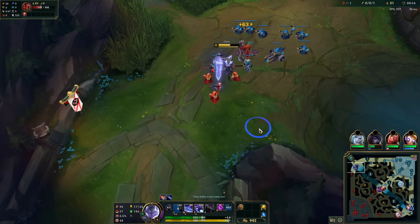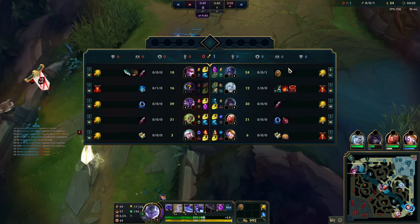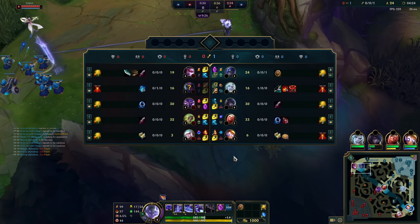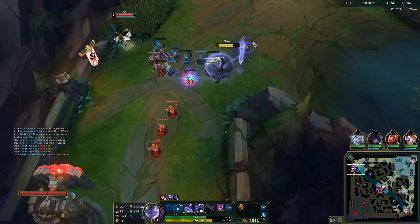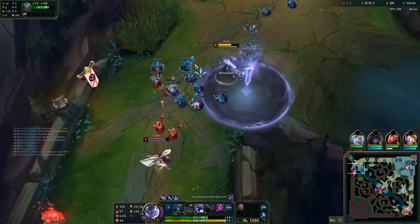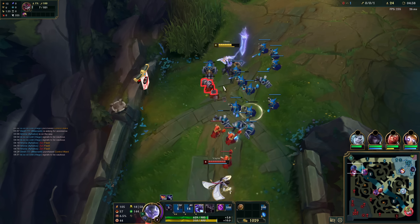I've been running Ignite into most melee champions in top lane. If she freezes this, then it is what it is. I wonder if Steel Caps is right. I think I can get this wave shoved in - she shouldn't be able to stop me, right? It's a really huge wave. Oh - I screwed up.